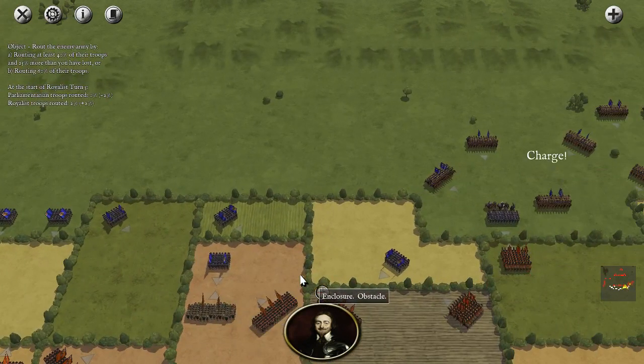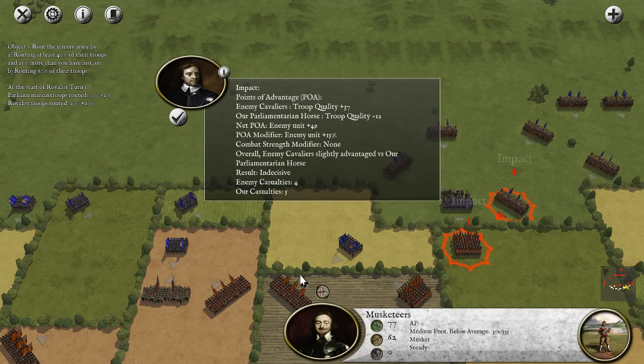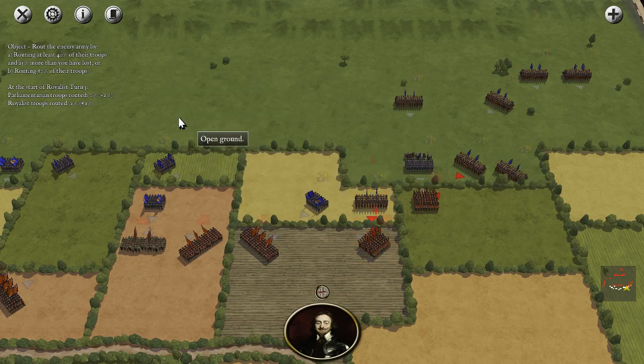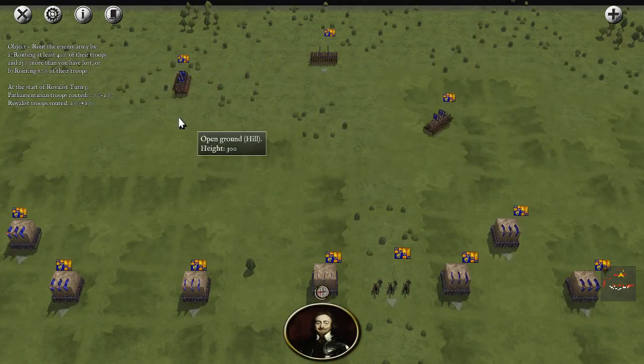The good news is their cavalry is going to take a long time to get here — they're taking the long way around. We're getting the specifics of the actual impact charge. You can turn this off if you want, but I like having very specific information. You can just get basics like casualties on both sides. The enemy is definitely trying to charge through here — this poses an opportunity to force the enemy to retreat and break their units. We'll have to wait and see.